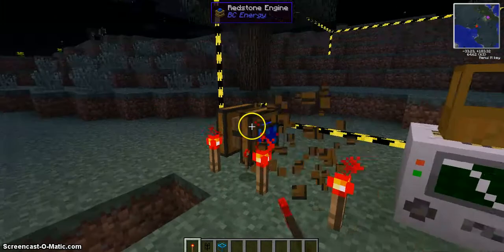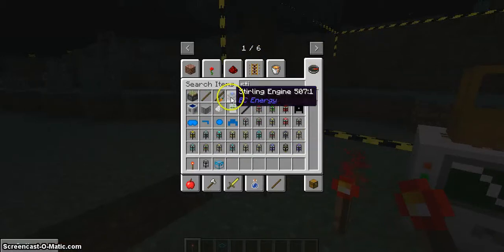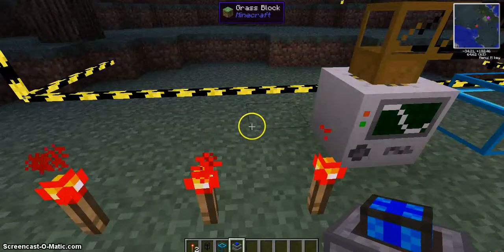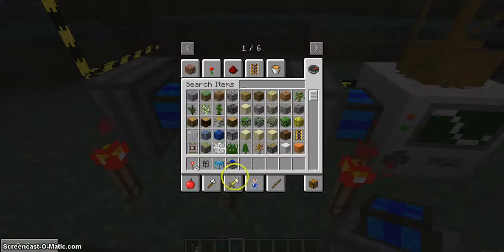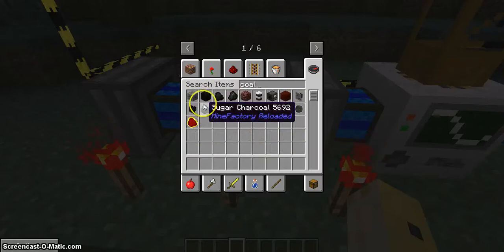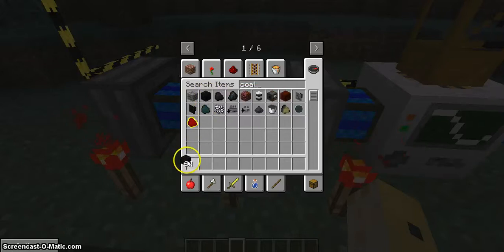I would have already started the engines. These will give you more power but they also take up more stuff — like, you need coal. You can use coal blocks or charcoal, or I'm not sure what else you can use. I'm just going to use coal blocks right now.